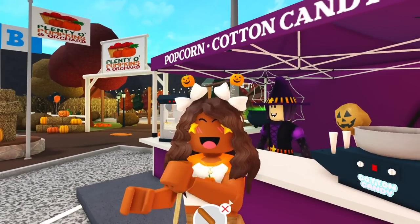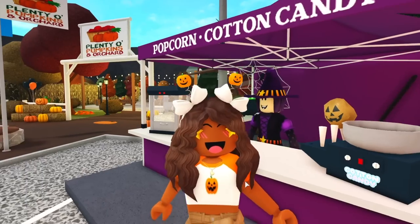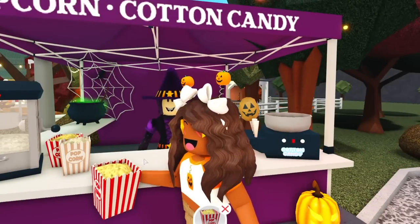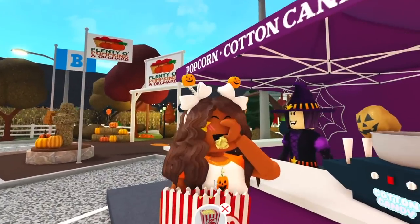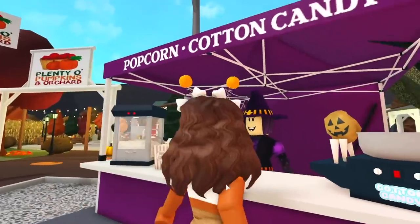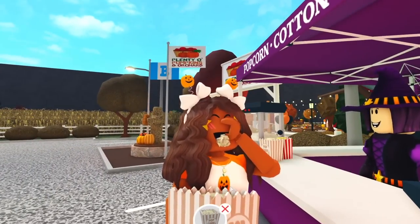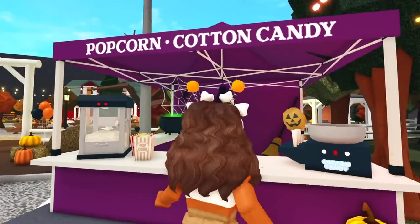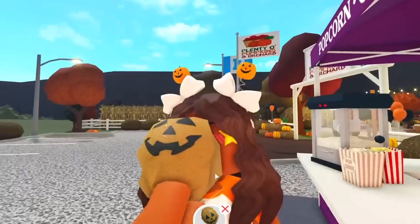We just got the mini corn dogs not too long ago and now we have the regular size corn dogs, which is awesome — look, that is so cool. We have to buy everything but I don't think we can place it all down right here. We have popcorn in this little container — of course this is the buttered popcorn — and then we can get the kettle corn which is in a brown container and it is so cute. Comment down below if you like kettle corn better than regular popcorn.